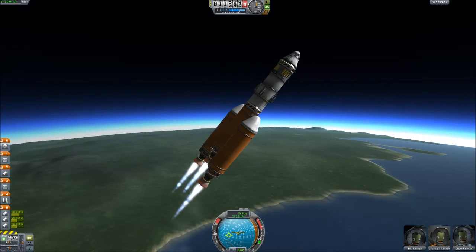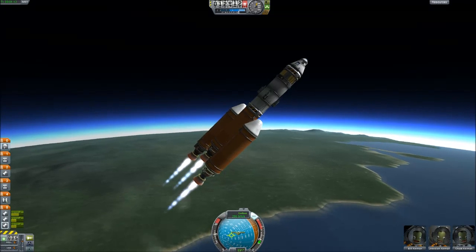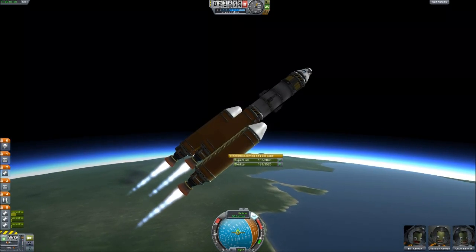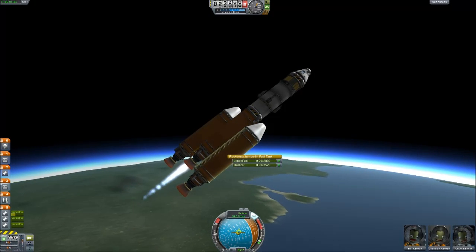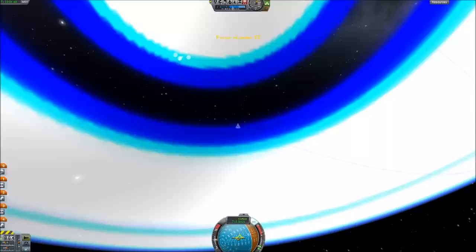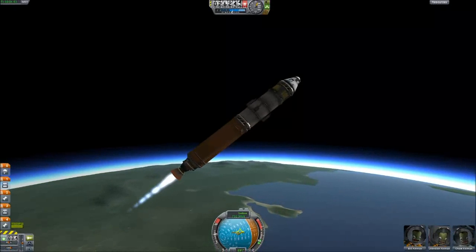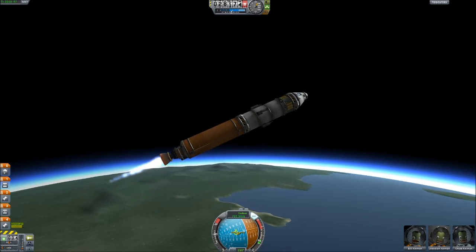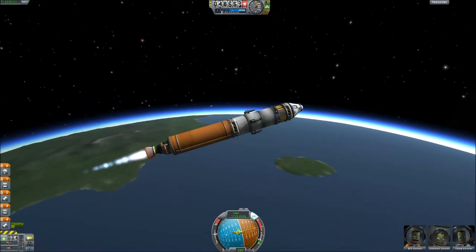So we're at about 10,000 and we're going to start our turn here — turn over to about the first point and steady. Now we're about to drain out of these two tanks so we're going to drop them soon. And away they go. So now we're down to just one tank and we can see we're up at about 35,000 at the height of our launch. We're going to keep turning — I'm going to take this very shallow but it should still work out.